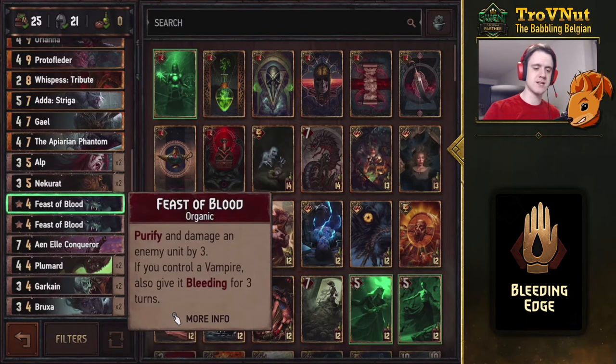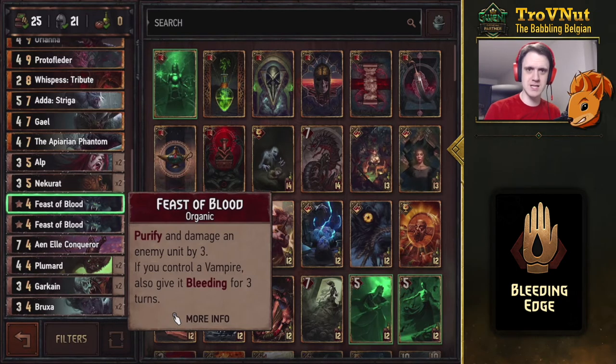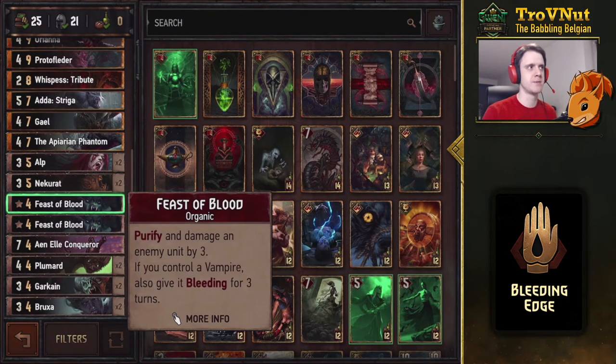There are two organics in this deck — two Feast of Bloods, giving a purify ability that damages an enemy unit by three. If you control a vampire, which will be most of the time, you also give that same target bleeding for three turns, so at the end of your opponent's turn those units lose another point. Interestingly, this also gives you a purify ability so you can take out defenders easily. It's in the bronze range so the flexibility is all there.